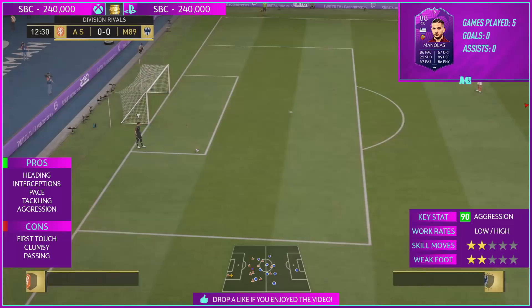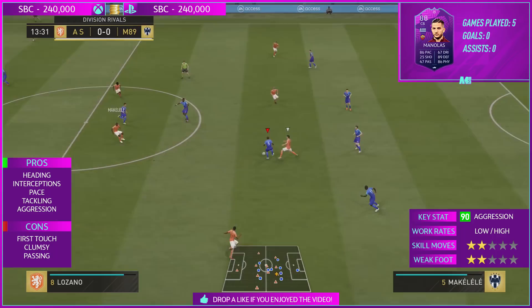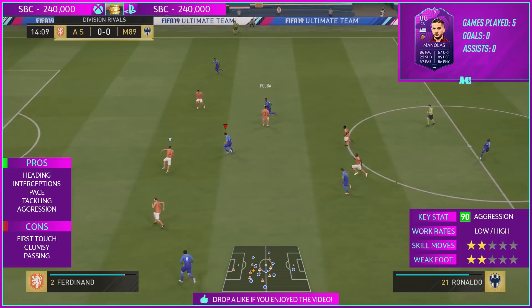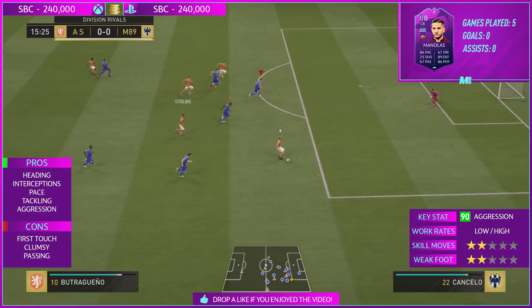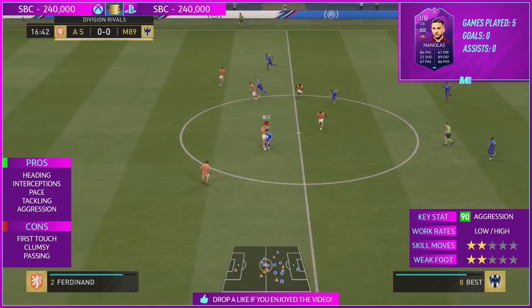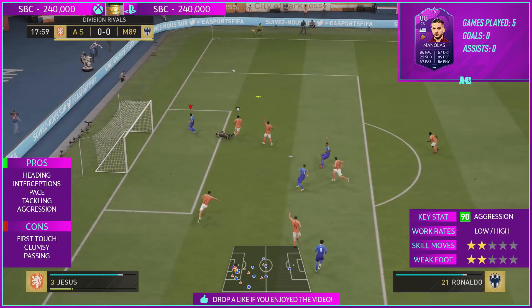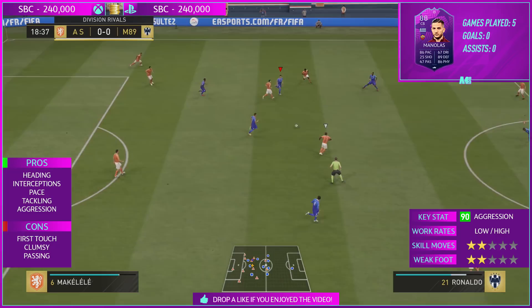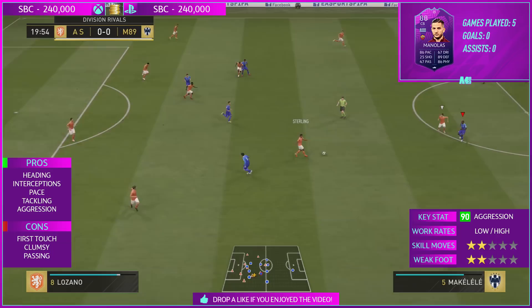In terms of the cons, the first touch is very, very bad with this card — you can feel it. If the ball gets fizzed across the area and Manolas is there to intercept, it just bounces off him and goes anywhere. He's very clumsy on this game, whether it be on the dribble, coming out of defence, or with the first touch. His passing is tremendously poor — 67 short pass, 68 long pass, and vision of 24. It is terrible.